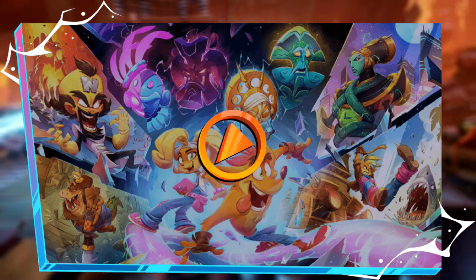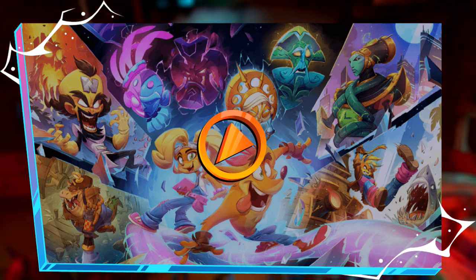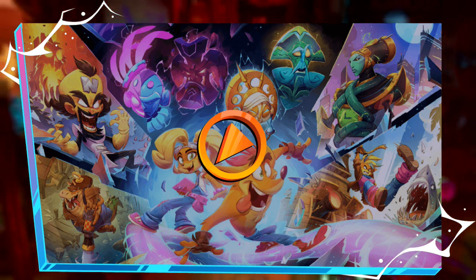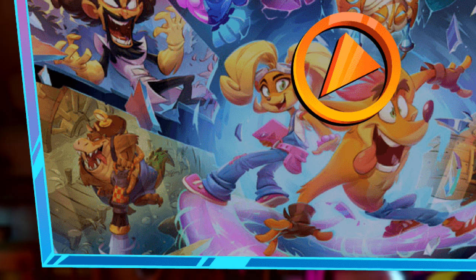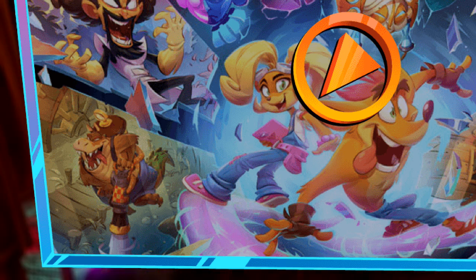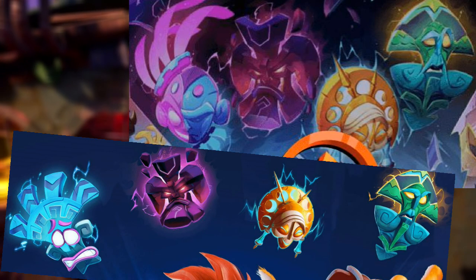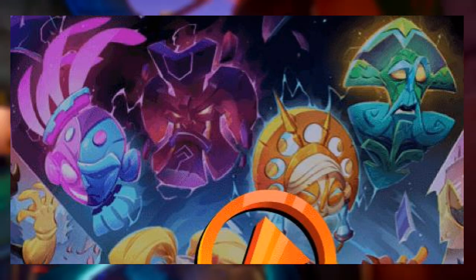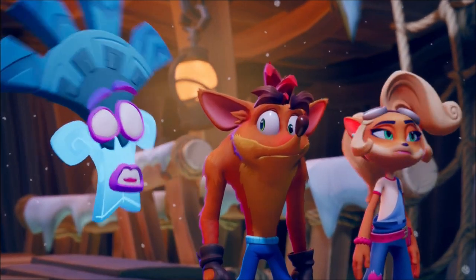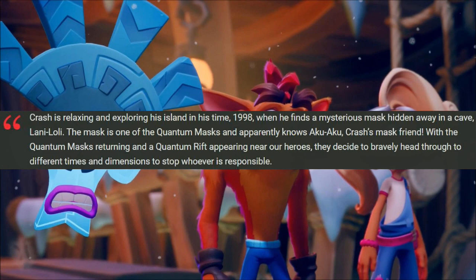Next up is a leaked piece of art that appeared on the updated Crash Bandicoot website before being quickly taken down. Breaking it down: Dingodile is visible in the bottom left in a swampy area, either sucking up or blasting water with what appears to be a modified flamethrower. In the top center we can see the quantum masks, but one looks very different and doesn't appear on the game's cover art. Since the game introduces four new masks — not five — this could be an early design for Lani-Loli, the mask seen at the end of the trailer.